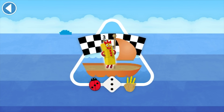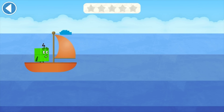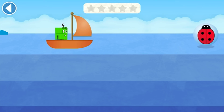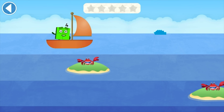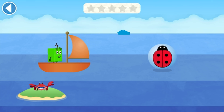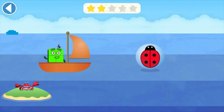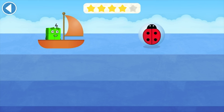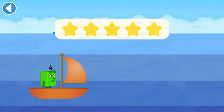The number blocks are sailing across the blue, blue sea! Try to pick up the pictures which match the number block's number. Four! Ready, steady, race! Tap to move your number block into the right lane. Four — well done! Four — yay! Four — brilliant! Watch out for the obstacles! Four — well done! That's right, you did it!